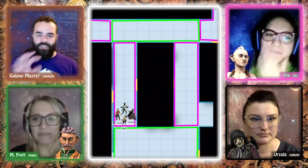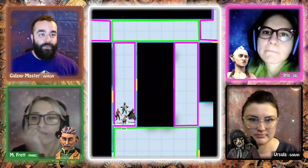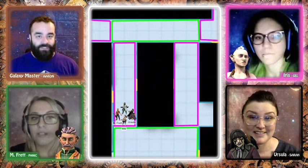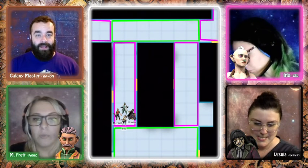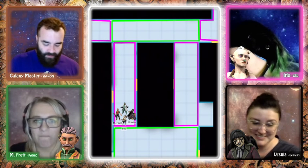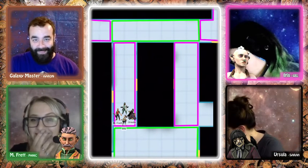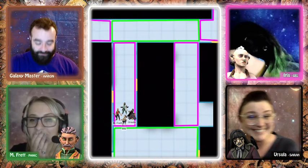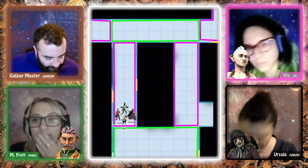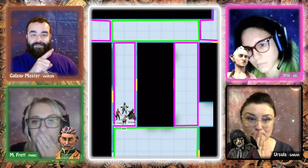As you get to the new hallway and start running, pushing scientists along and looking to Ursula to figure out which way to go, Ursula has a mind blank and can't remember the correct direction. Everyone needs to make intelligence or history checks — or a better skill if applicable. Ursula has history with a plus seven and rolls a 19, giving 26. The GM explains the total DC is 31 combined for all three, so the other two need to contribute 5 more between them. The other players roll 16 and 19.